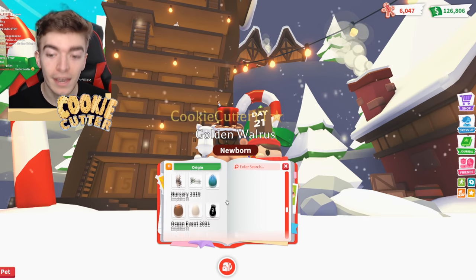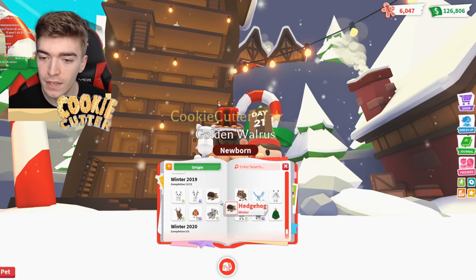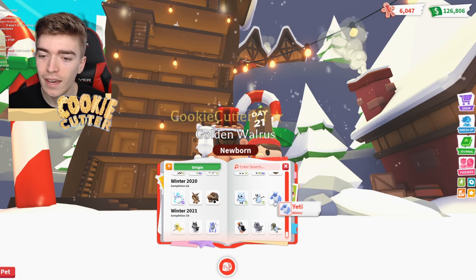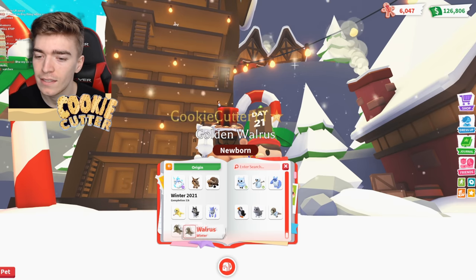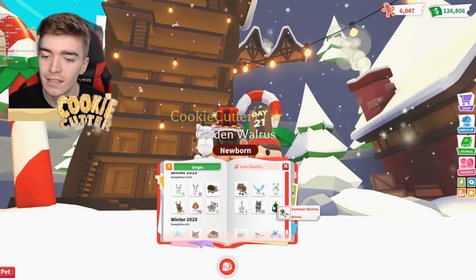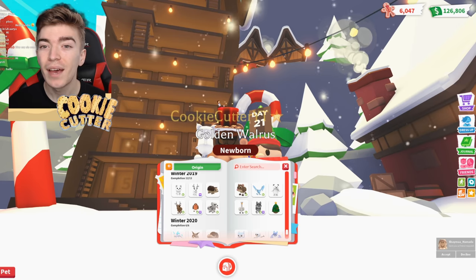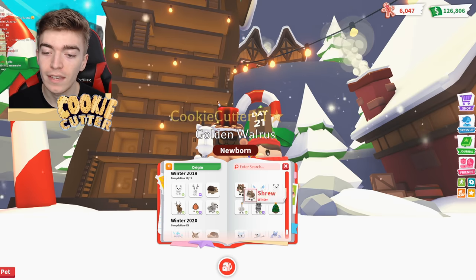Because obviously that is what we are in, ladies and gentlemen. I'm not even sure where it is myself. This is all of the Winter 2019 pets — they made so many more pets in Winter 2019, like 12 pets. And then 2020, we got 6. And then 2021, we've got 8. That is such a weird thing, going from 12 to 6 to 8. I wonder why they reduced the amount of pets. Personally, I love all the 2019 Christmas pets — that's probably my favorite year of pets in Adopt Me, especially the Dalmatian, and all of these look awesome as Neon.